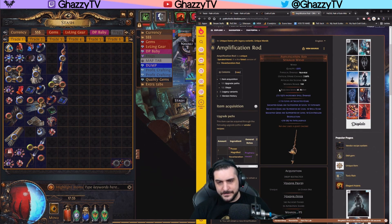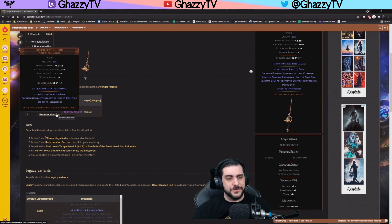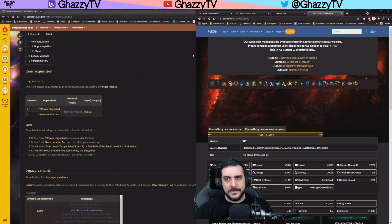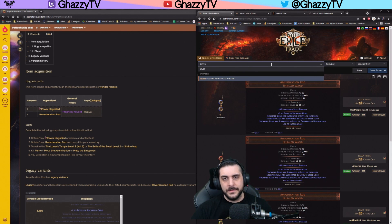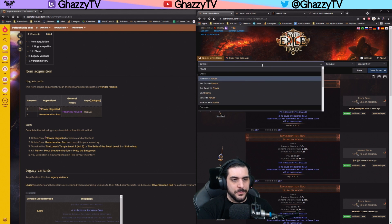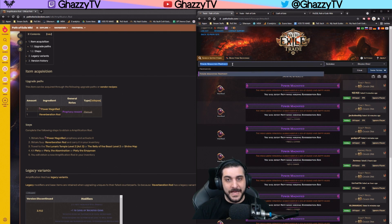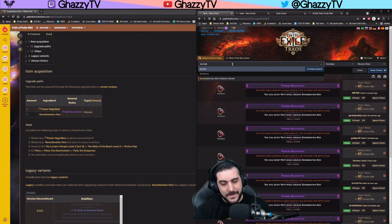Now, the amplification rod is an upgraded version of the reverberation rod. What's really interesting here is that if you look at the reverberation rod, this one costs like an Alc. And then you can look at the Power Magnified prophecy and compare the prices — the Power Magnified costs four chaos. So you can actually buy the reverberation rod, buy the prophecy, right-click the prophecy, and then just defeat Piety. And suddenly you will have the amplification rod.